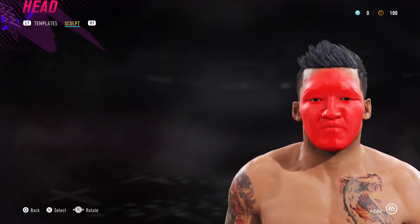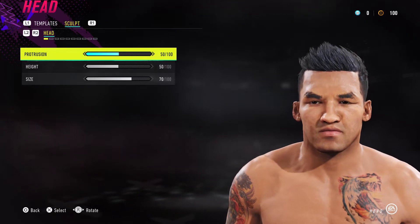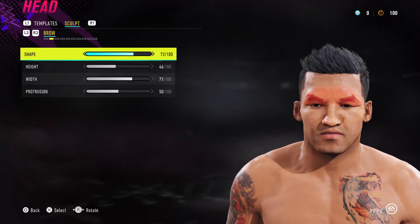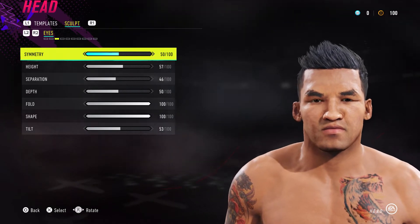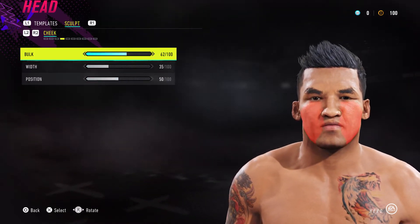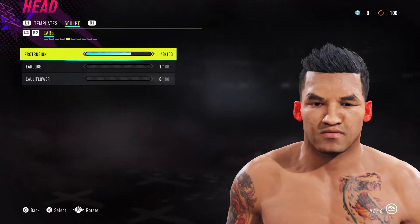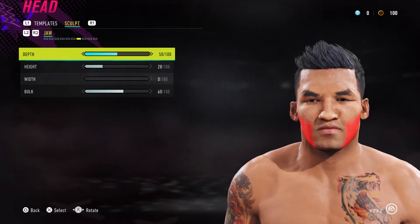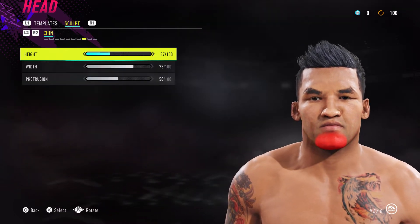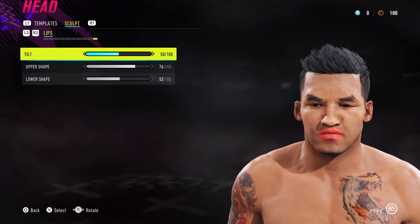Template 28 we're using for the head — just copy what you see on the screen to get the same results. One criticism I'd say about the EA UFC game is that the face templates for Asian fighters are just not good. There are only two or three that can work, and the rest are just useless for these purposes.